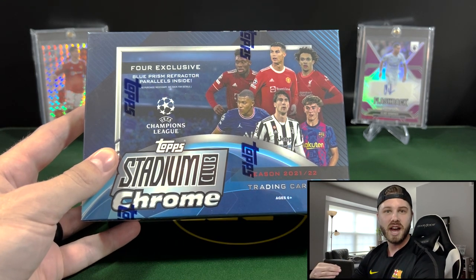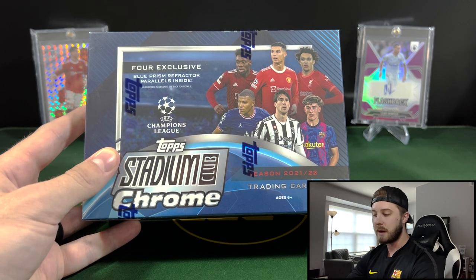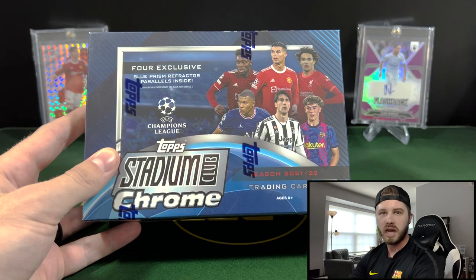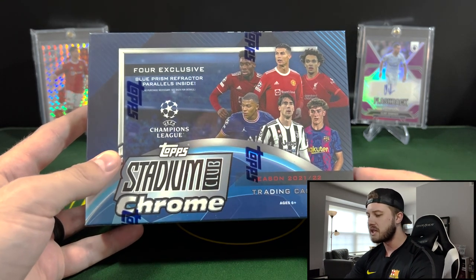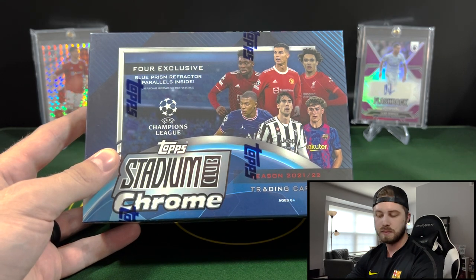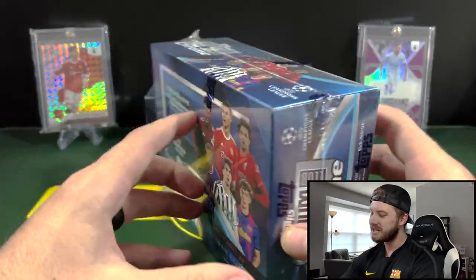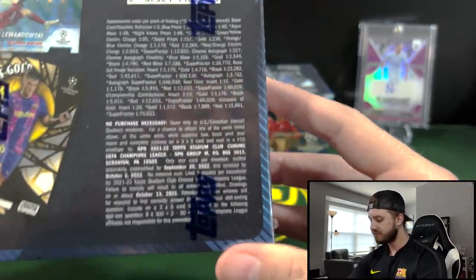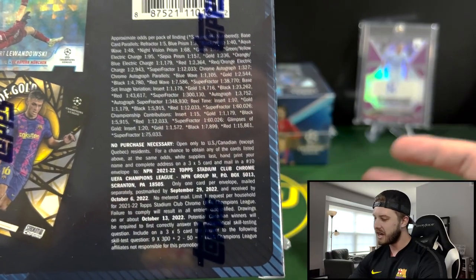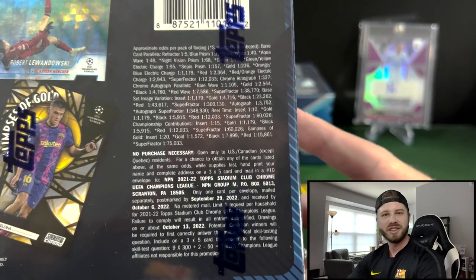You guys know I'm a little bit newer to soccer cards. I love the sport, but I've heard from multiple people that the Champions League products are some of the best to rip because you get all of the great teams out of those. Out of here we're going to be seeing four exclusive Blue Prism Refractors. This is a Topps product, which means we get to see the odds — not something I get to say very often.